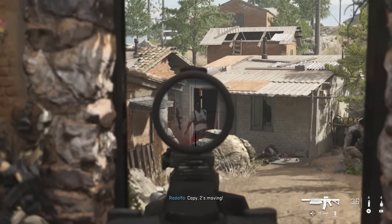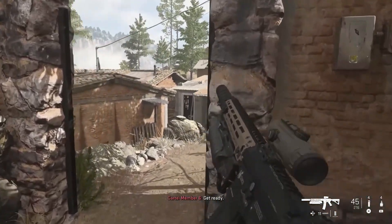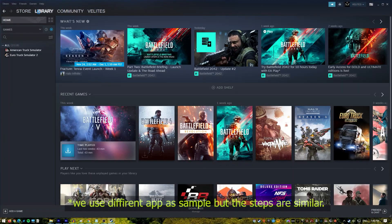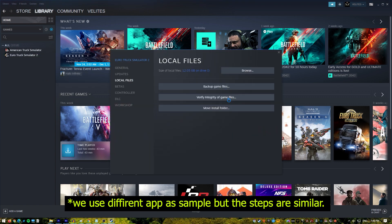Next, repair damaged game files. If the black screen problem is caused by corrupted game files, you can resolve the problem by repairing them. For the Steam app, go to your games library, right-click on Call of Duty Modern Warfare 2, select Properties, go to the Local Files tab, click on Verify Integrity of Game Files, restart Steam, and launch Call of Duty Modern Warfare 2 again.